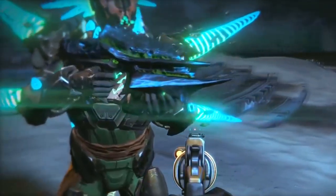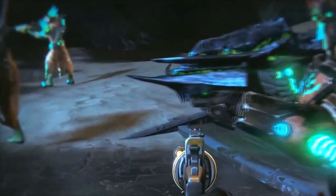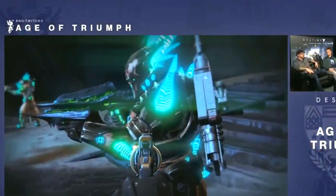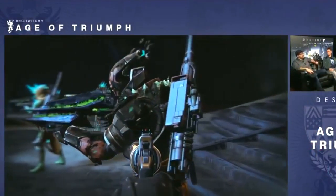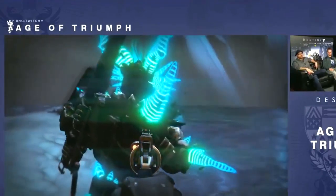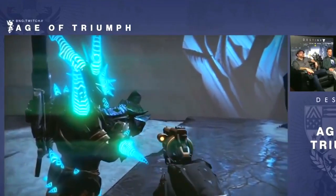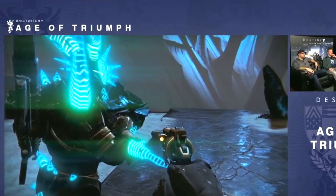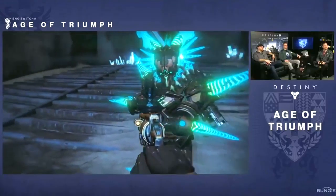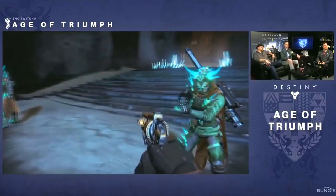The Necrochasm has an ornament that can be applied to it. It's an assault rifle, and previously if you got a precision kill, enemies would explode and deal damage to those around them. But precision hits on ARs are harder to land than you may think. Now we've updated the Necrochasm so that when you get any kill with it, the victim will explode dealing damage around them. This should make it a much more potent and devastating weapon. ARs have also gotten a boost in general and are more potent.